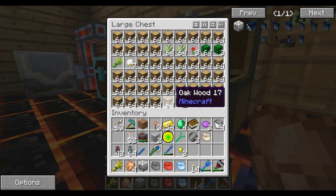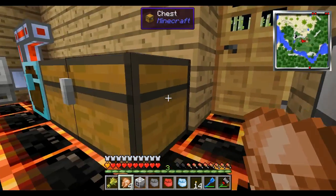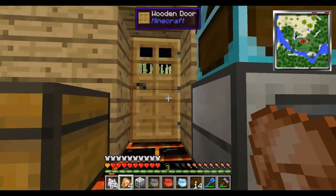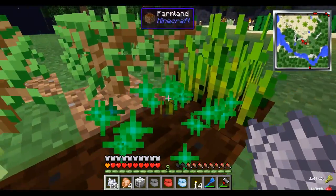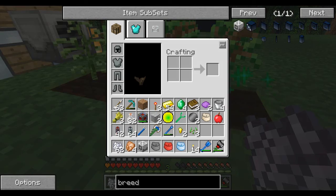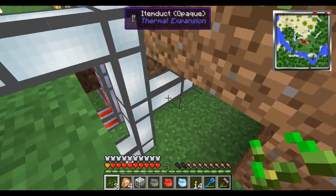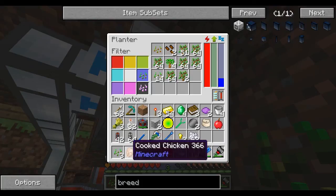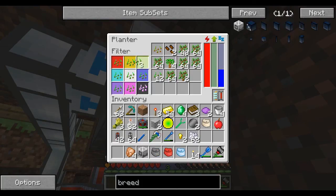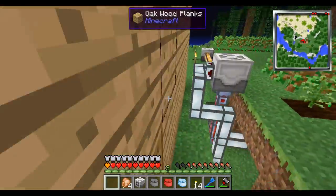Now, if I only have another wheat kicking around — you know what, I'll just make some, because I've got a crap load of bone meal and I need wheat bad. I'm going to replant those seeds — oh, I already replanted seeds, how about that? I'm going to actually turn this on and make seeds go everywhere instead of trees, because trees are a pain in my ass. I already got way too much wood and I don't really need any more.